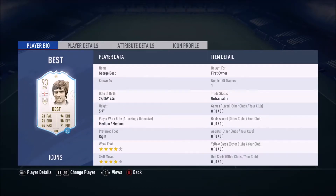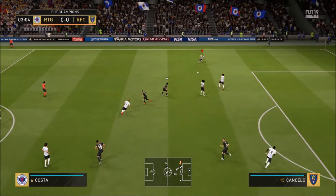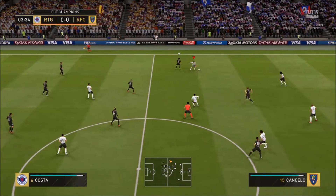I'm gonna review George Best 93, the prime version of this icon. Look at those stats — absolutely incredible, just a sea of green. Obviously his defending is not gonna be the best, he hasn't got the most strength or aggression, but besides that, George Best was a joy to play with.